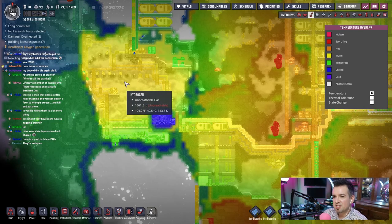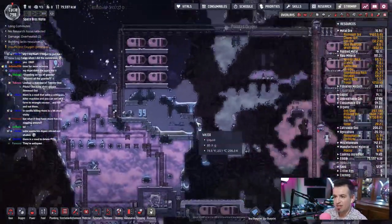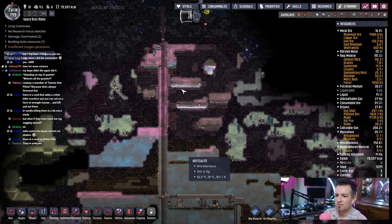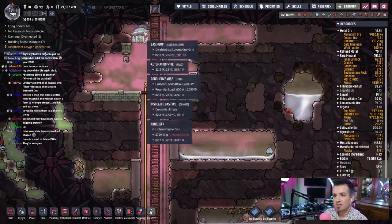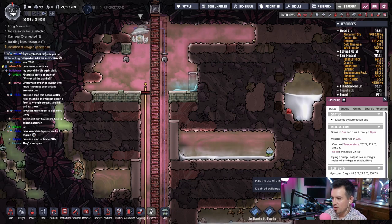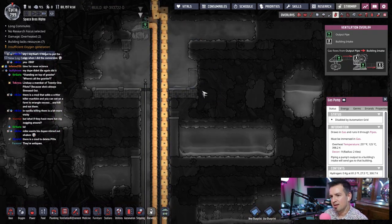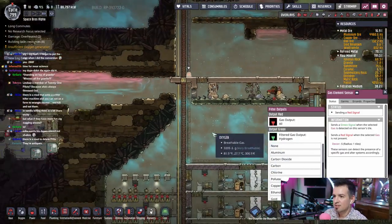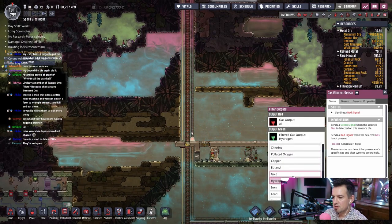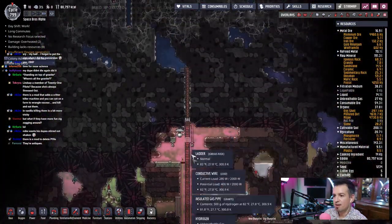Maybe we should dump some more hydrogen into the space. Do we have a high-pressure vent in here? We do, actually. Let's alleviate some of the pressure from downstairs by turning this on and having it dump all of that stuff over in our cooling area — what previously was an ice biome. This is not on because the sensor is hitting a red signal. Let's just turn it on. It's the oxygen, it'll just stay on. Now it's running.